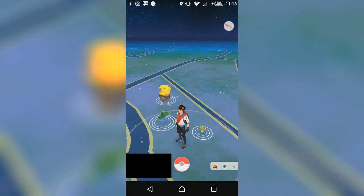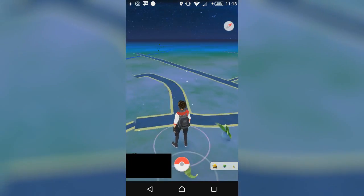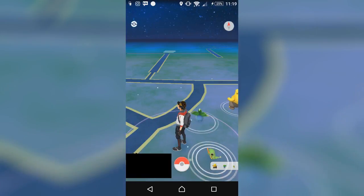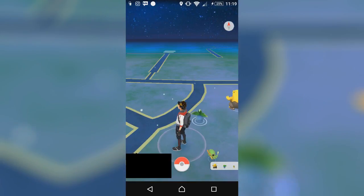My thirteenth tip is the grass animation. What does it mean? Most people do know this — it means there may be Pokemon there. As you can see on the screen right there, there are some green leaves — it's basically like a grass animation. That could mean there is a new Pokemon, or multiple Pokemon, that you can later send off to the professor.